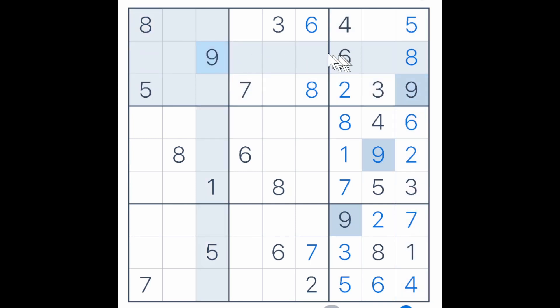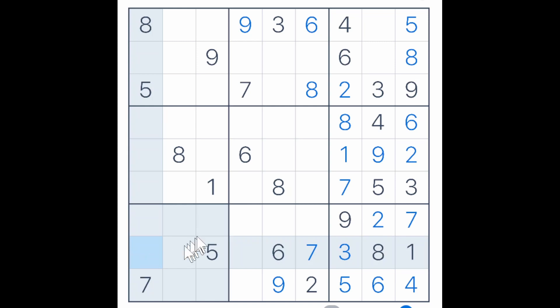There's a 9 here and here, blocking across here and that makes this a 9. The 9 blocks down here and the 9 blocks over here, that makes this a 9. And now one of these two squares must be a 9, and one of these two must be a 9. One of these must be an 8, and one of these must be an 8.